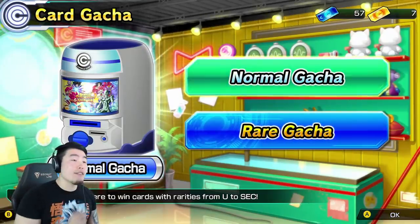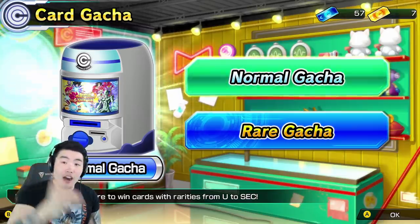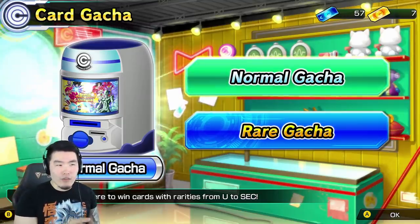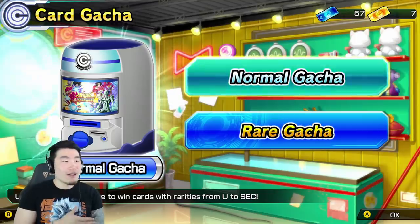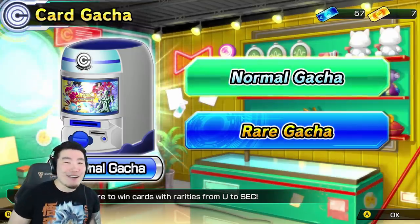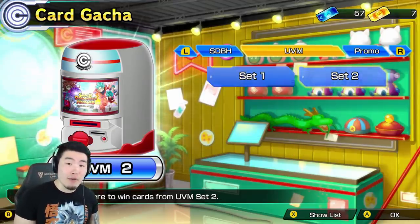So it's card gacha, and we have 57 blue tickets and 7 gold tickets. From what I know, the blue tickets are like regular tickets - whichever set you're summoning on, the blue tickets can get you any card in that set. But the gold tickets are special, they're rare tickets, so they'll give you a SR or higher guarantee. Not a ton of tickets, but it's our first summoning session.